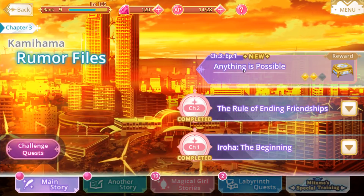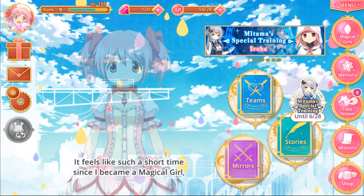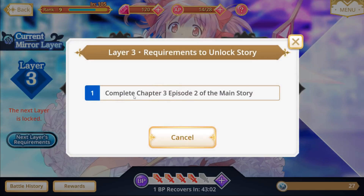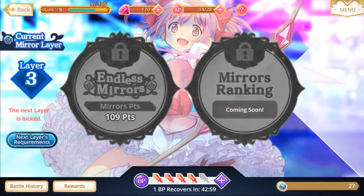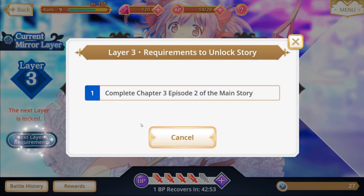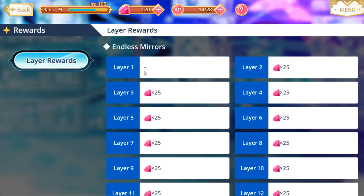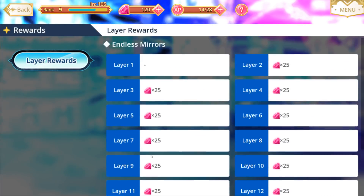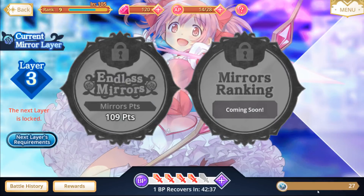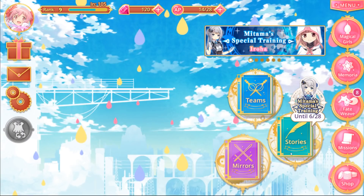Other than that, I would also continue to do as much of the main storyline as possible. I just found out in the mirror section that once you reach a certain layer, there is a requirement on what chapter you've completed in the main story. I'm at layer level 3 and I cannot do any endless mirror battles until I've done more of the story. So it's important to keep unlocking layers because doing these battles earns you mirror medals.